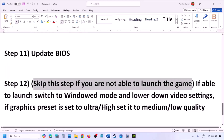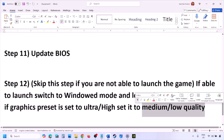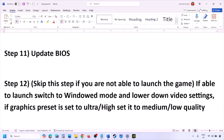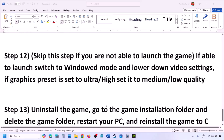You can skip the next step if you are not able to launch the game at all. If you are able to launch the game, switch to windowed mode and lower the video settings — if the graphics preset is set to Ultra or High, set it to Medium or Low. Also try turning V-Sync off or on, and make changes to the graphics settings to lower them, then check.